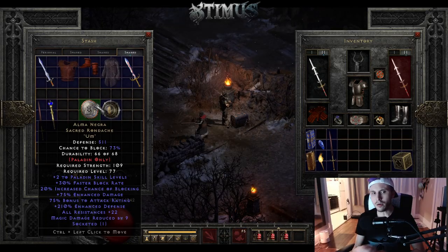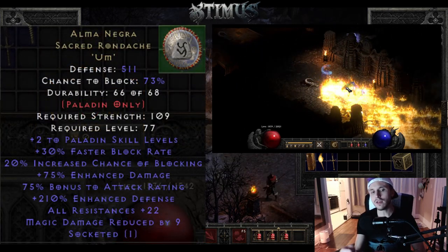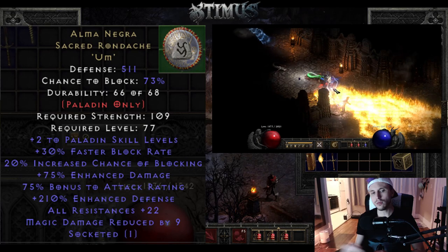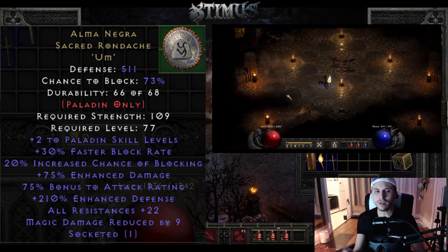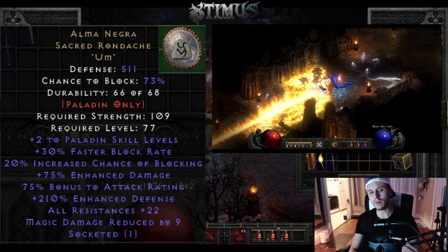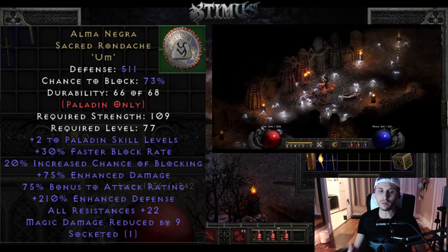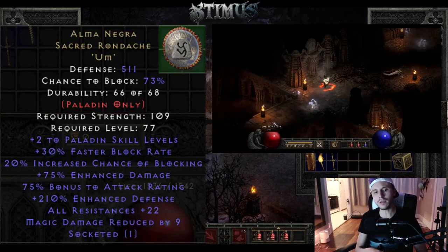The next item on the list is Alma Negra. This is a really good paladin shield because it has 75% enhanced damage. It's really going to be hard to get one that's really good because the stats are all over the place on this item, and a lot of people throw it away as well. It's really good for a zealot paladin with that 75% enhanced damage — overall it's just an amazing item to have.